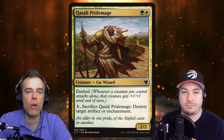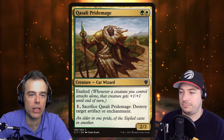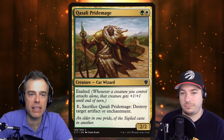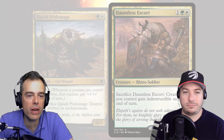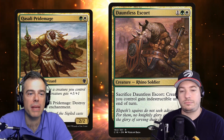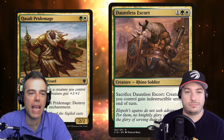We are talking value — obviously we want to take advantage of things dying and coming back to our hand. The best way to do that is to sacrifice creatures. Ones that sacrifice for value include Kasali Pride Mage: pay one, destroy an enchantment or artifact, and cast this creature again — loop that as long as you have multiples of three mana. Dauntless Escort similarly gives our whole team indestructible and can sacrifice itself, coming back to our hand.